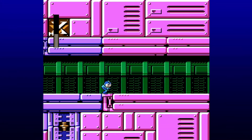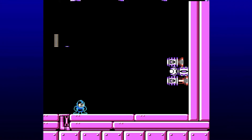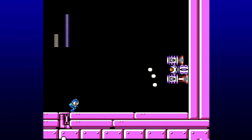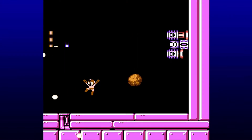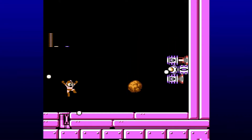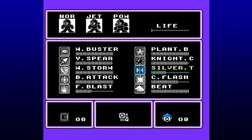Mr. X has been manipulating Wily this entire time, so in this hypothetical scenario, that is definitely the truth. Is Mr. X the one making these bases? Otherwise, who's made this base here? We are running low on ammo for the Silver Tomahawk especially.